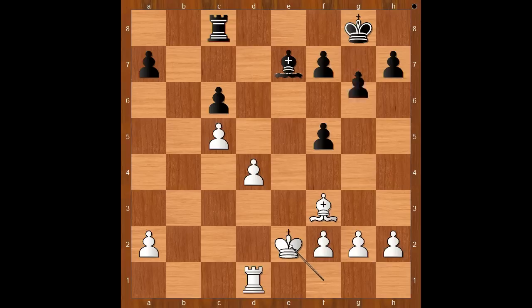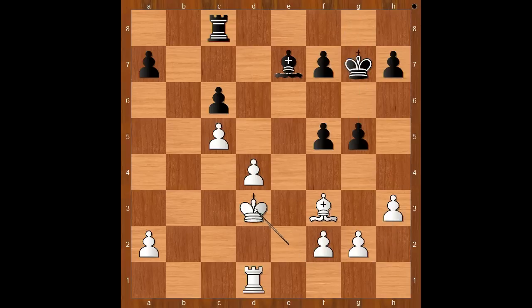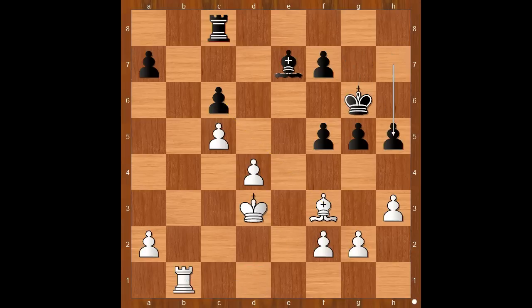f5. King to e2. g5. h3. King to g7. King to d3. Note how the black rook is tied up defending the pawn on c6. King to g6. Rook to b1. h5. Rook to b7.